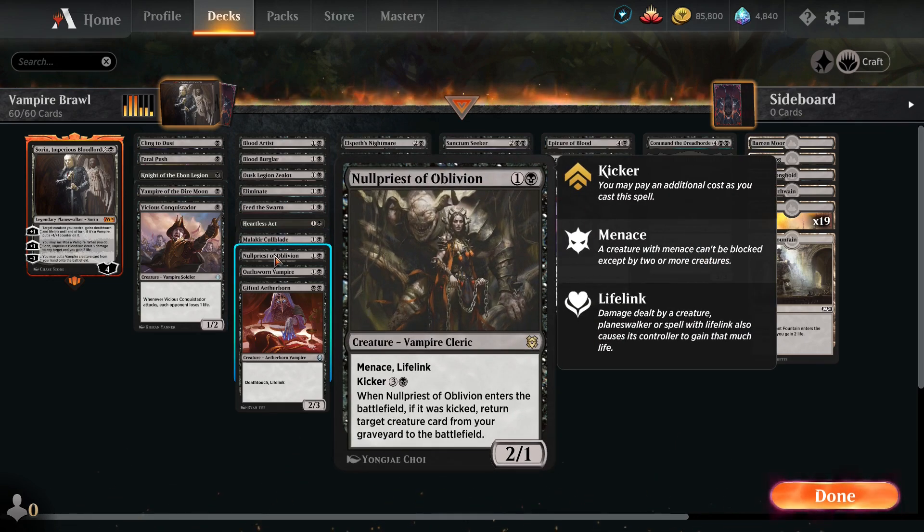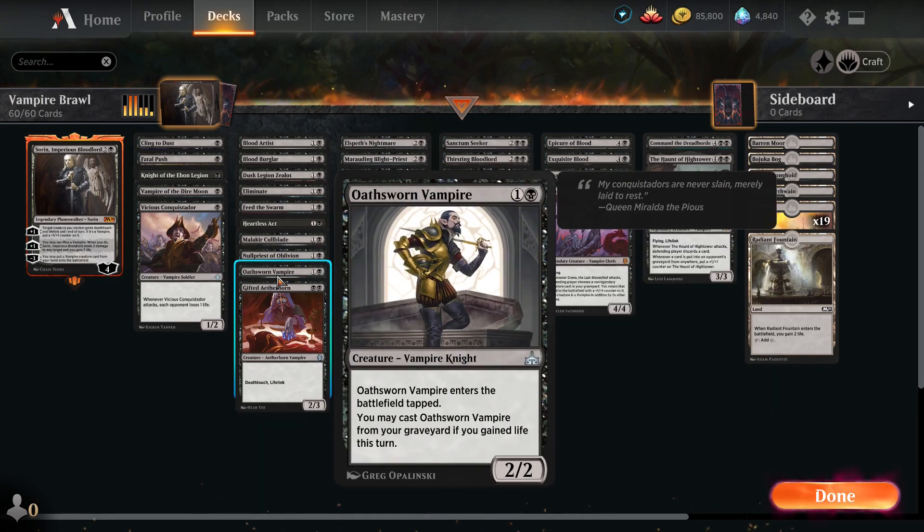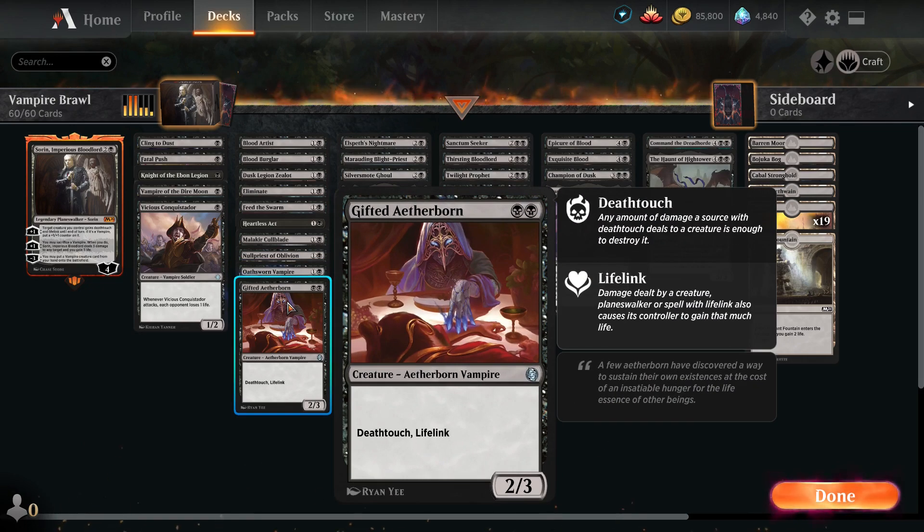Null Priest of Oblivion has Menace and Lifelink, but if we kick it we get to return a creature from our graveyard to the battlefield, so it can be quite powerful. One Osworn Vampire — it hits the battlefield tapped, it's a 2/2 for two, but you may play it from your graveyard if you gain life this turn, so it's a recursion engine we can keep gaining back if we need to. Gifted Aetherborn has Deathtouch and Lifelink and is really good.